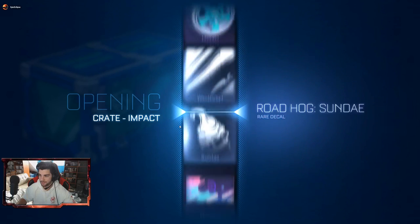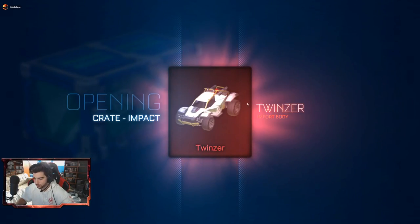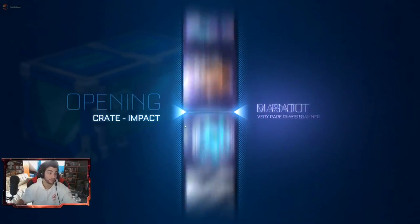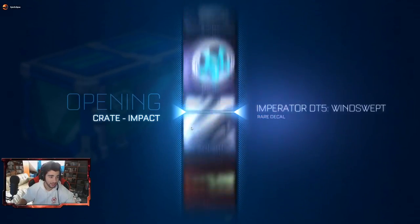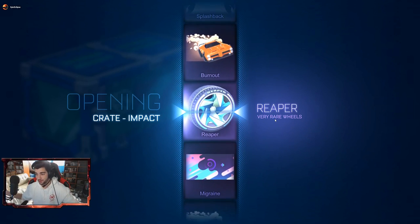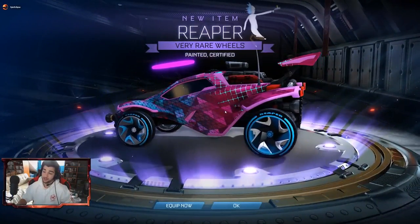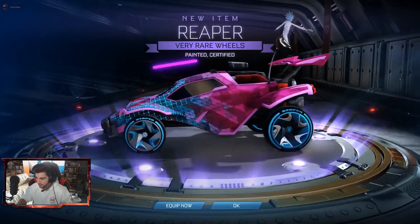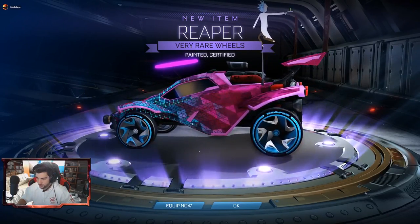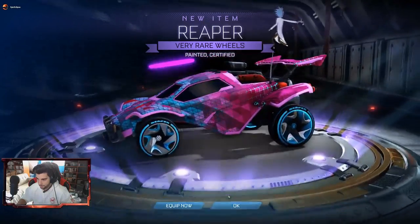I've seen some universals in that scroll there. Getting a Twinser — that looks like a normal, nothing special. Could be certified — there we go, certified, nice! Happy about that. Maybe Striker? Even better — could probably get like 5 keys for that. We get to see what the reaper wheels look like painted now — and I was right, it is the yellow part. They're painted certified sky blue — that is nice. I actually like the sky blue look on it. It kind of makes the inside darker, gives it a weird wheel color, but I like it. They look nice for a plain car look.